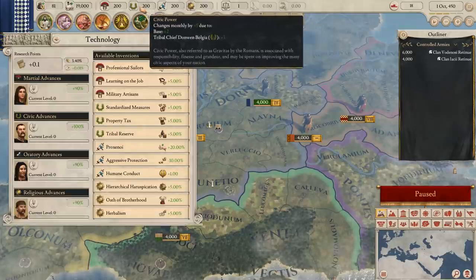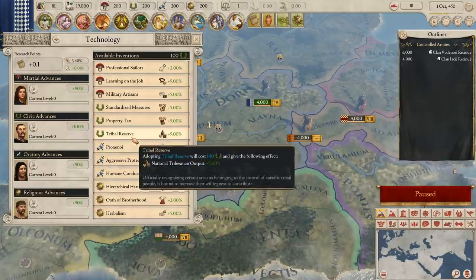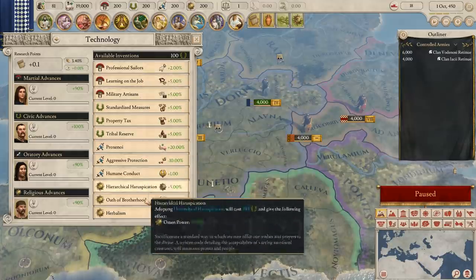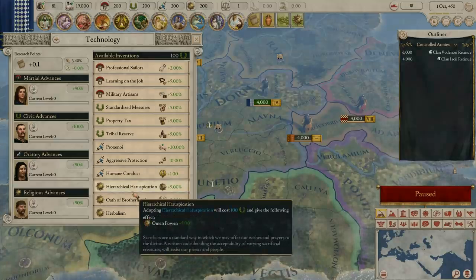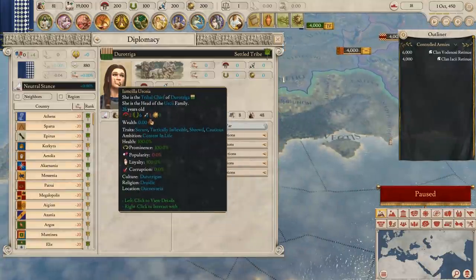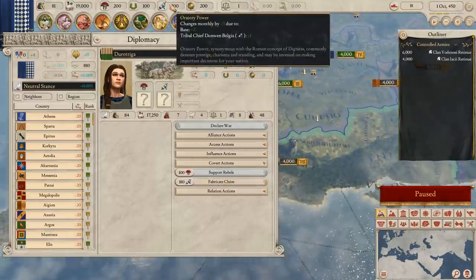There are some other things we need to do before we unpause the game. I'm going through these notifications to satisfy the game's prompts. One thing it wants me to do is invest in a technology — we spend our wreath currency on this, which are just passive buffs. I don't think any of them are particularly important, but I ended up getting all of them within the first few hours. I'm looking south towards the Dorset area — Duro Triga or something — thinking if we conquer that, we'll have the coast protecting a flank.